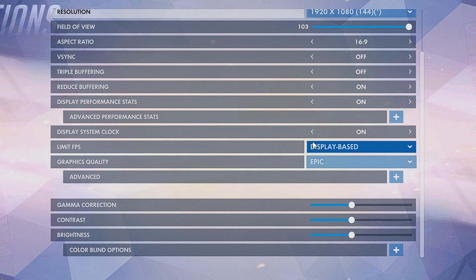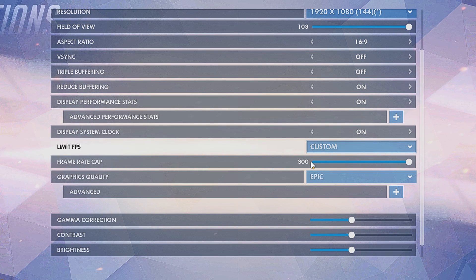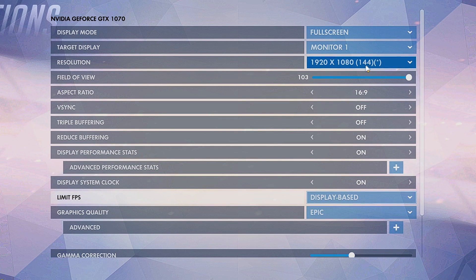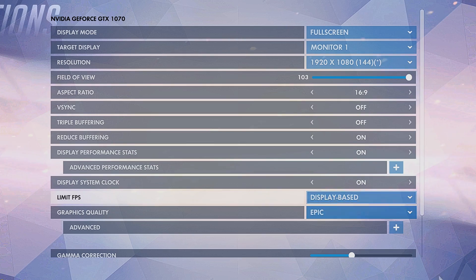Wandering over to limit fps — this is highly based upon your PC as it will put more stress on it. If you put the limit fps to custom and boost it all the way to 300, your computer will constantly try to gain the highest number of fps possible and that may cause a huge amount of input lag you never really notice. I have it on display based, as it will limit the fps near to the amount of hertz my monitor can render — so around 144 hertz will be my set fps if I pick display based for my PC.